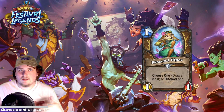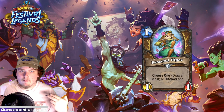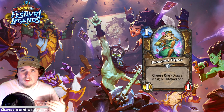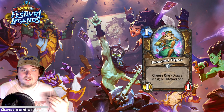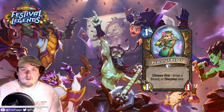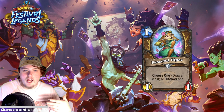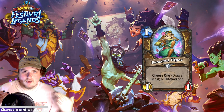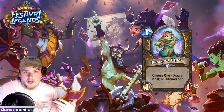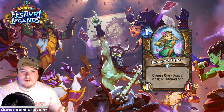That was the last of the multi-card classes. Now for single cards — first up is a Druid card: a one-mana 1/1 called Peaceful Piper that says choose one: draw a beast, or discover one. What's really cool is that it takes the flexibility that choose one always offers and turns it into a really flexible tutor card. Drawing a beast for one mana is really broken — but when you've already drawn your beast, you can discover one. You can play this in Hadronox Druid to tutor Hadronox, and even after you draw it, you still get to discover a beast.